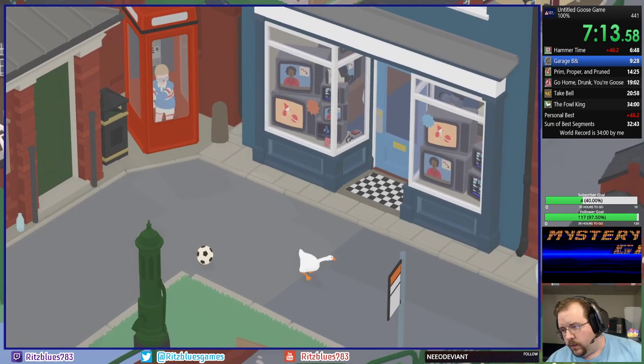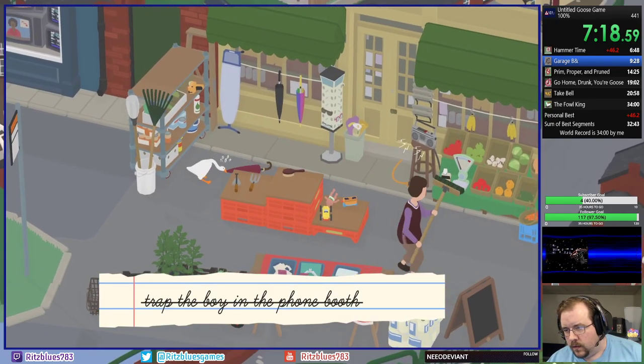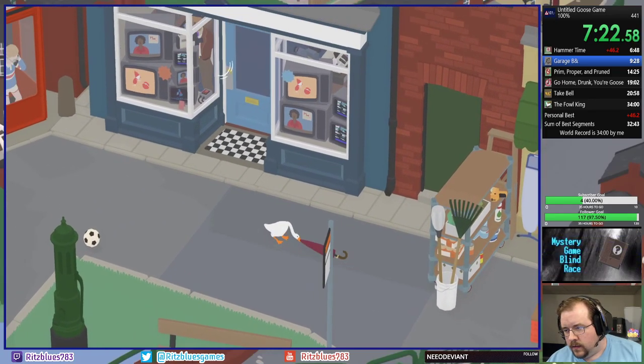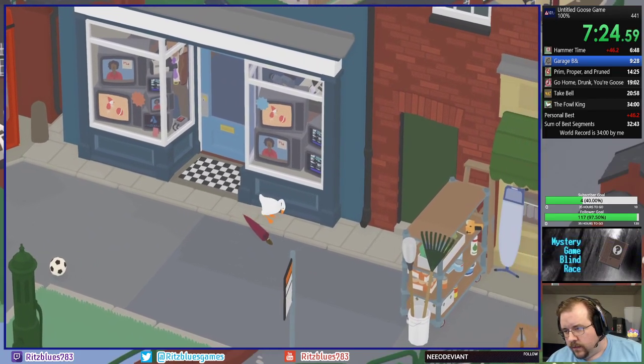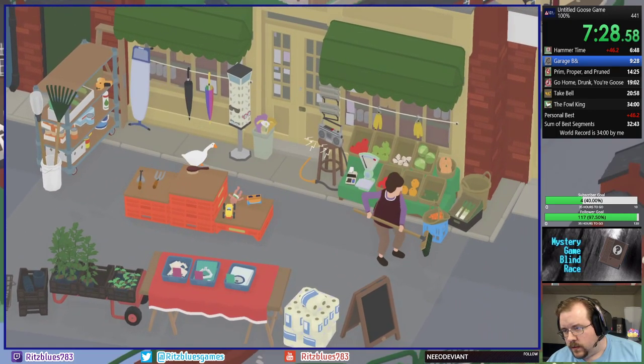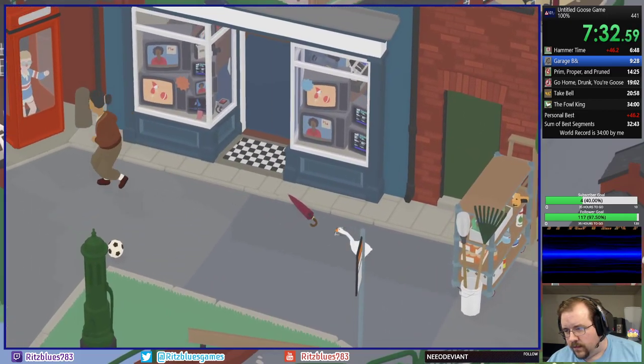We're going to lock the kid in the box. We're going to do a little bit of kleptomania here, which is good. We'll get away scot-free. Drag this umbrella here for now while we wait for the TV shop owner to move out. Grab those glasses right there. Perfect theft. Perfect crime.